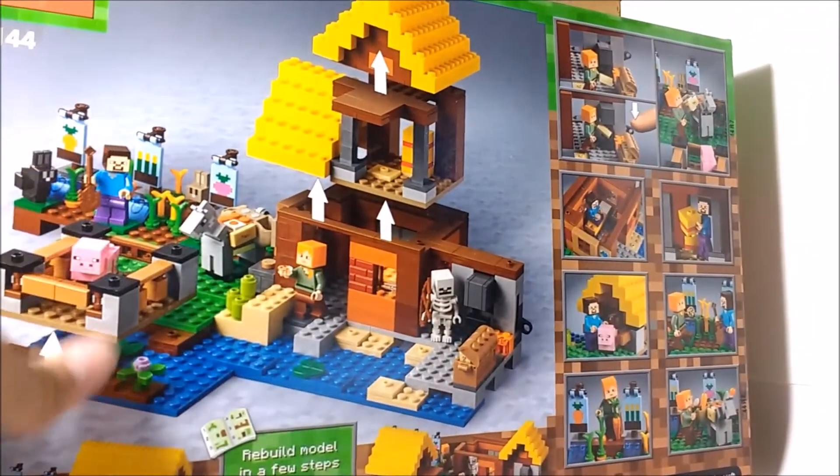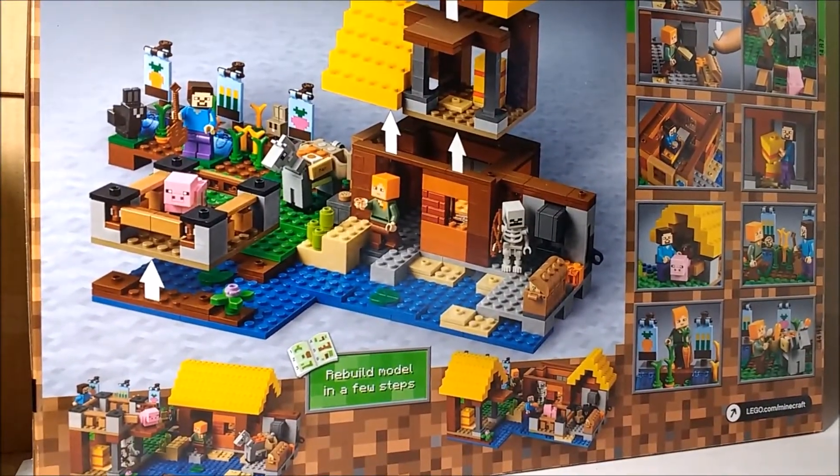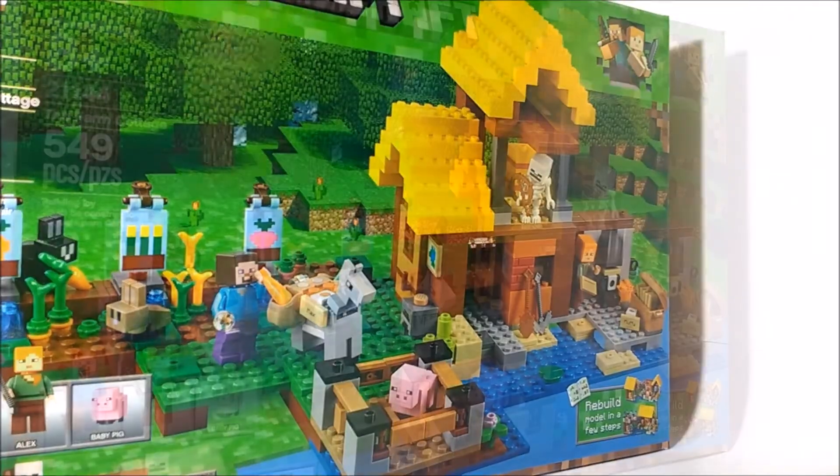If we turn it over to the back, you can see all of the play features — some of the models that you can rearrange it into, and all the other play features. So let's go ahead and open this thing up.